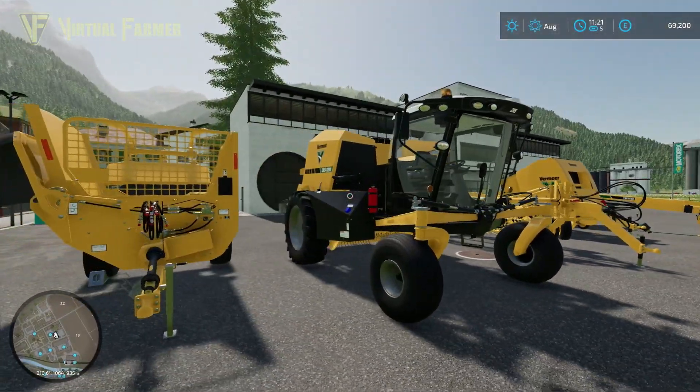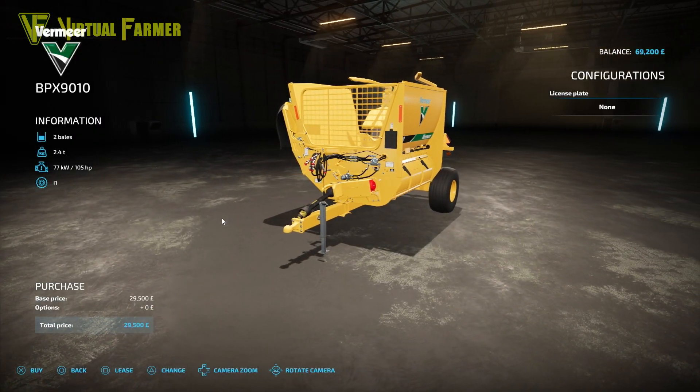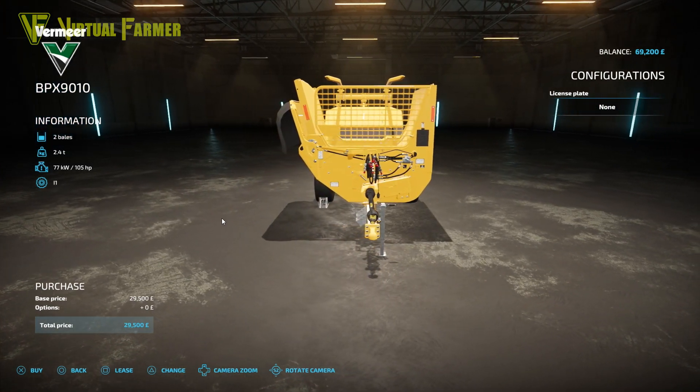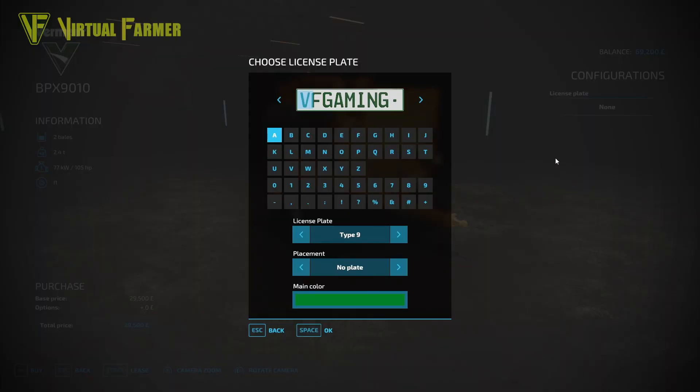Let's go and have a look in the shop and see what the specs for each of these are. So as mentioned, we've got five items of equipment in this DLC. First up is the Vermeer BPX9010, which is a bale shredder and it retails at £29,500. This has a capacity of two bales, a weight of 2.4 tons, and a power requirement of 105 horsepower. Its only configuration is for a license plate — either no plate or a rear-only plate.